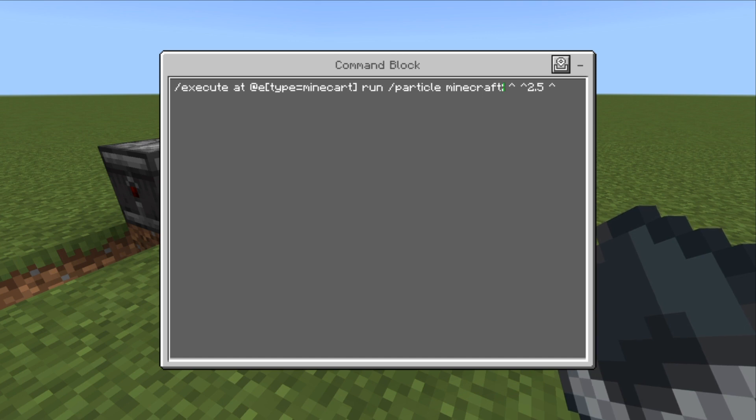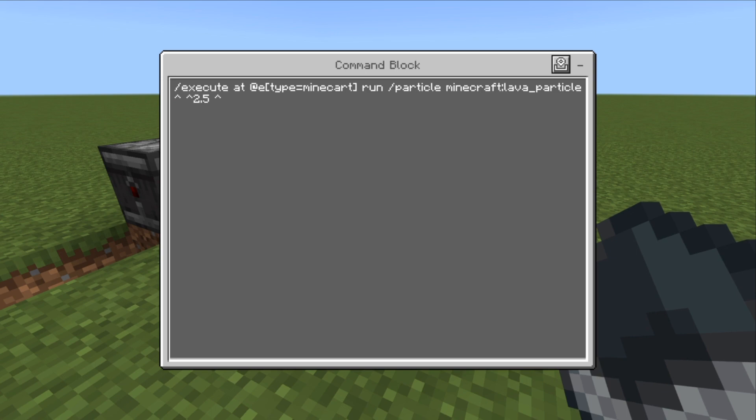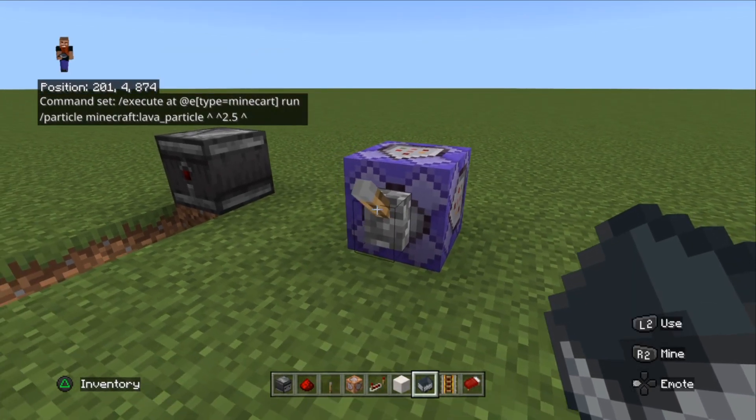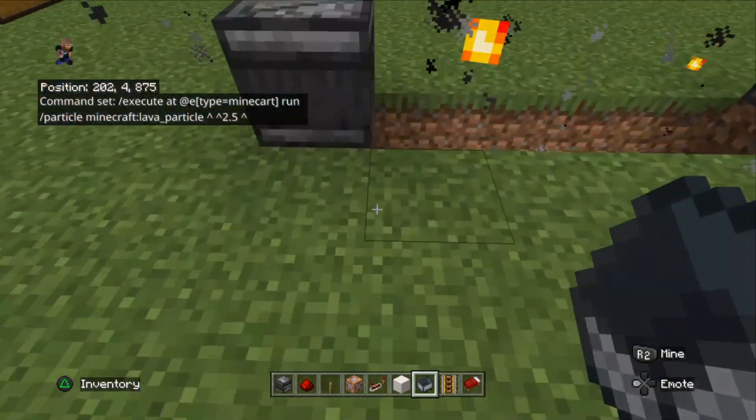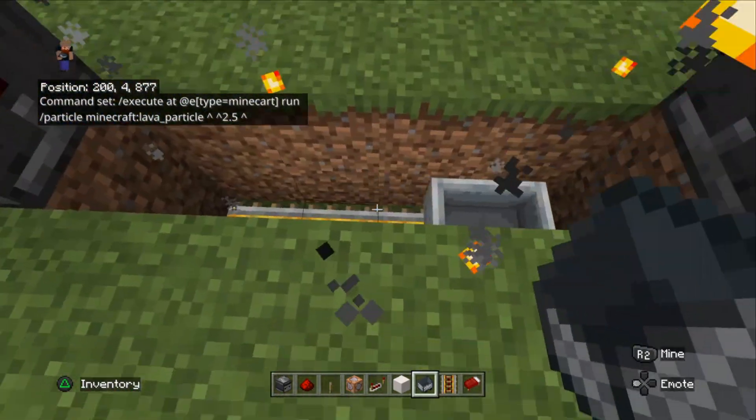For example, let's put a lava particle in. There we are — quite cool! All right, let's turn that off.